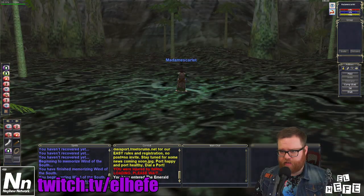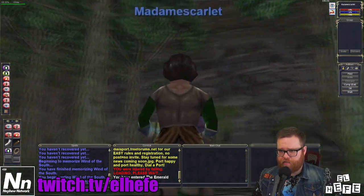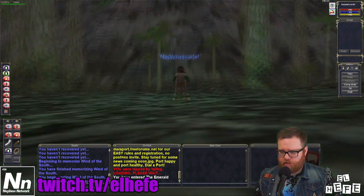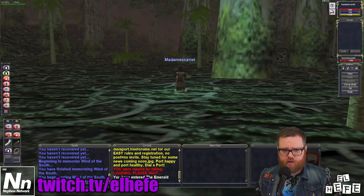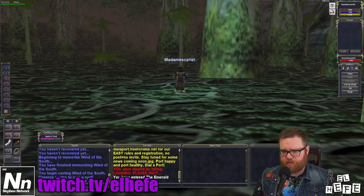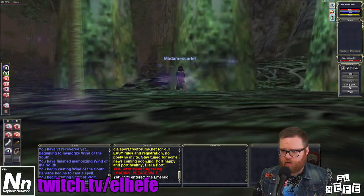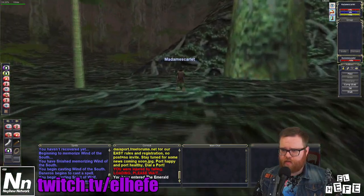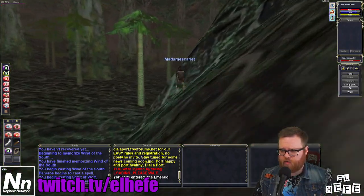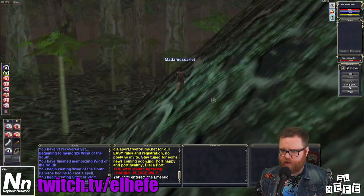We have arrived in Emerald Jungle. We spawn in facing this wall, and we're going to head left following this wall. Allow me to renew my Spirit of Wolf — make this whole thing a lot faster. Follow the nearest wall to the left, and eventually you'll find a break in that wall, and that'll lead you to Draconon's Teeth.